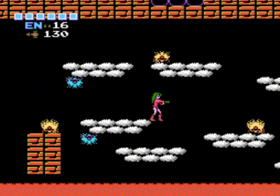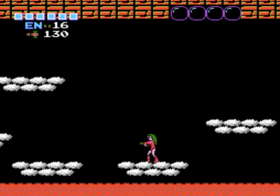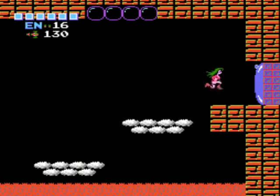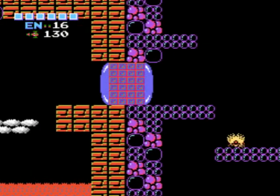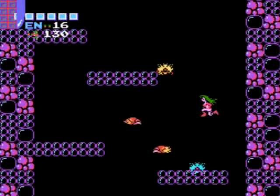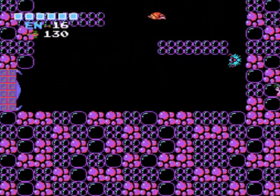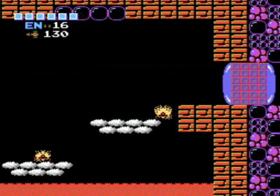I figure after I kill Ridley... Did I say Kraid before? Whatever. Anyway, go to Lower Norfair, get three missile packs down there, kill Ridley, get another energy tank. I believe there's two energy tanks down there.